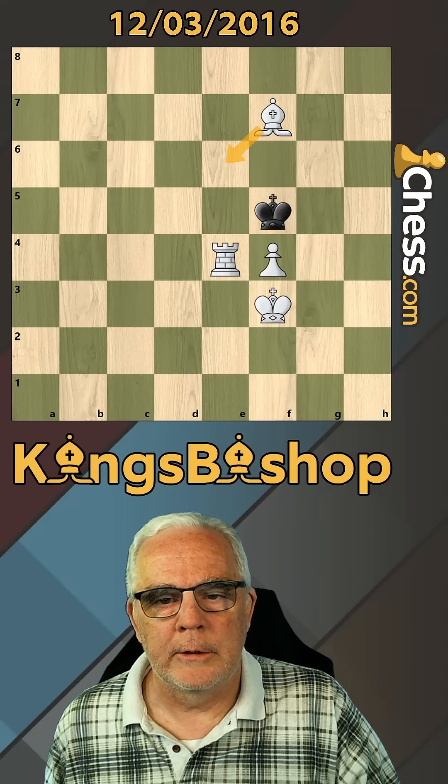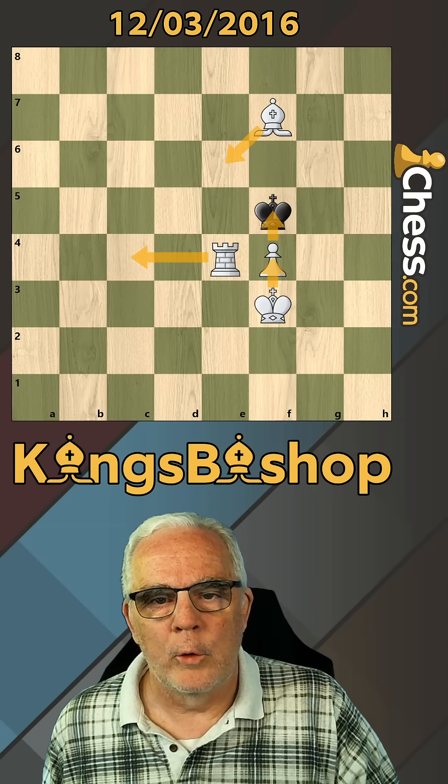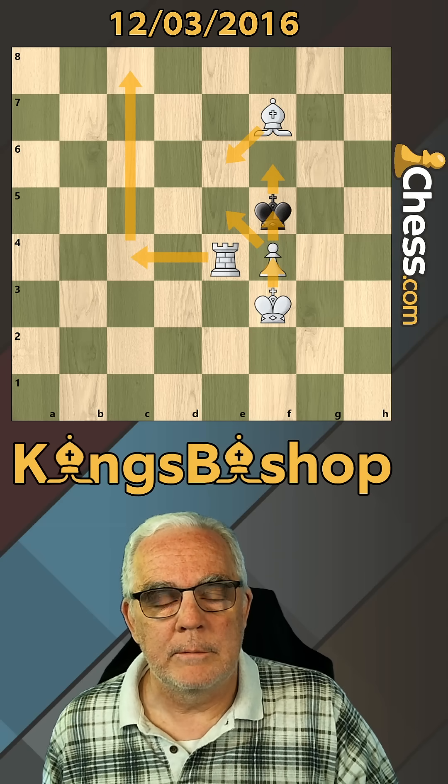1, King f6. 2, King e7. 3, King d6. 4, King e7. 5, King f8. 6, King e8. 7. Checkmate.